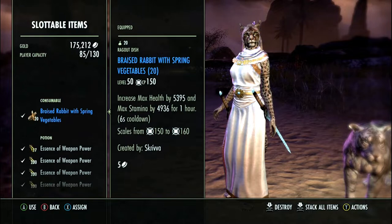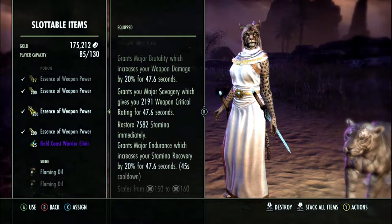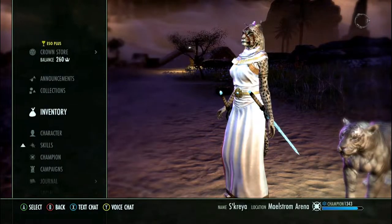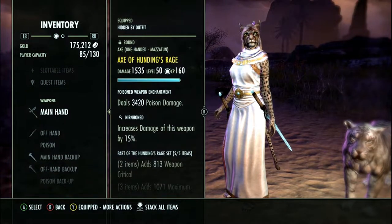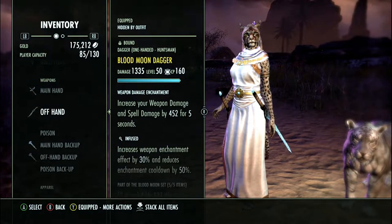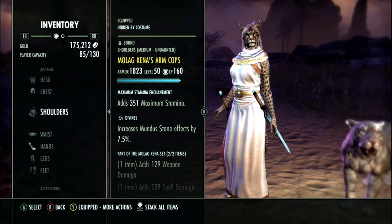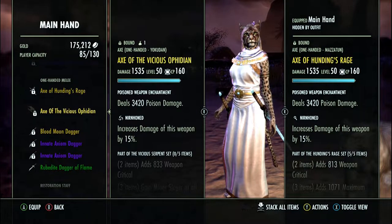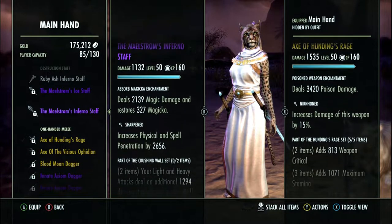We use the blue stamina food. Since we're wearing Vicious Ophidian, we don't need the Dubious. We use the Essence of Weapon Power, which gives Major Savagery and Major Brutality — both things we don't have in this setup from skills — and we get back stamina. This is the setup I usually use for normal dungeons like vet dailies, DLC dailies, or even trials. Hundings Rage is a craftable armor set you get from Stormhaven and Reaper's March. It's a 6-trait set — really nice, really solid.